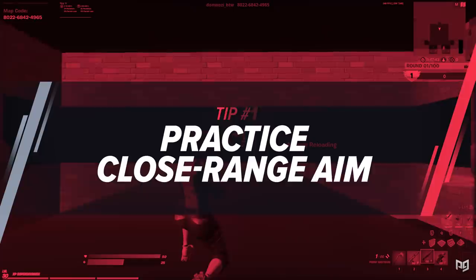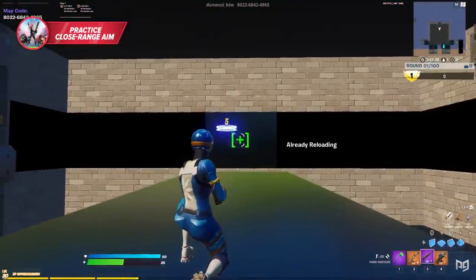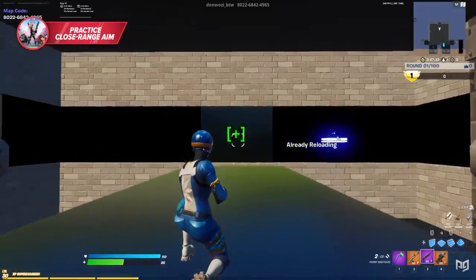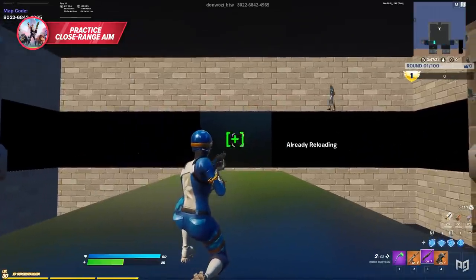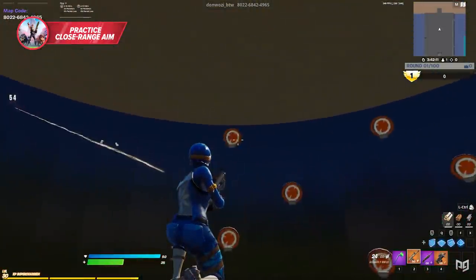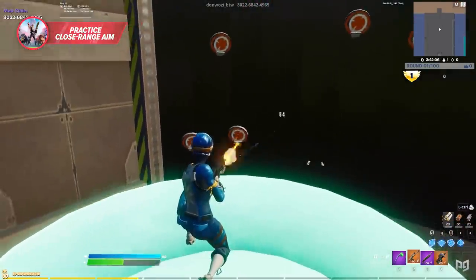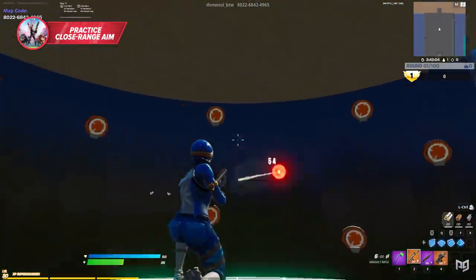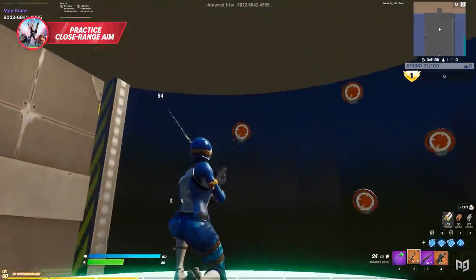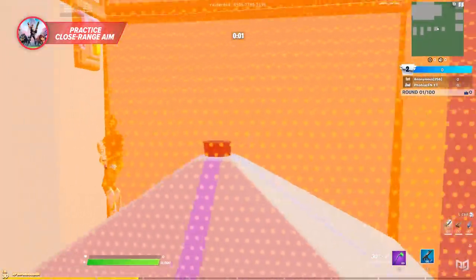Alright, so the first tip that we have for you today — and honestly it's a pretty cliche tip — but it's also something that is so overlooked. To this day it's just one of the most important factors contributing to your success in close quarter combat. Having amazing aim. It's just one of those things which separates the good players from the greats. Fortnite pros must train their close quarters aim as frequently and consistently as possible, and there are many creative maps out there designed to keep your aim sharp.